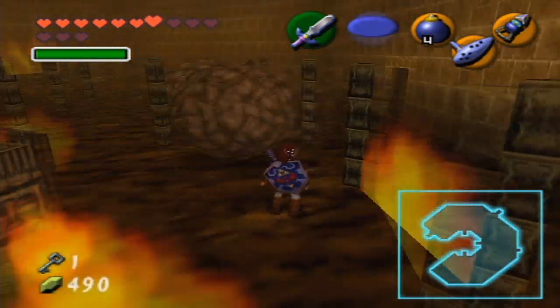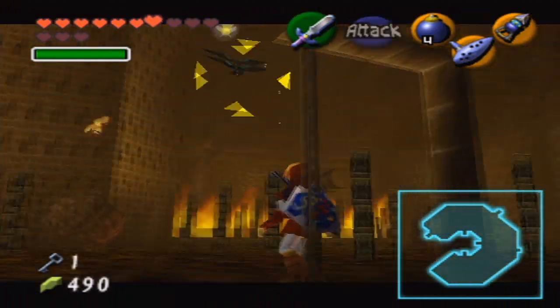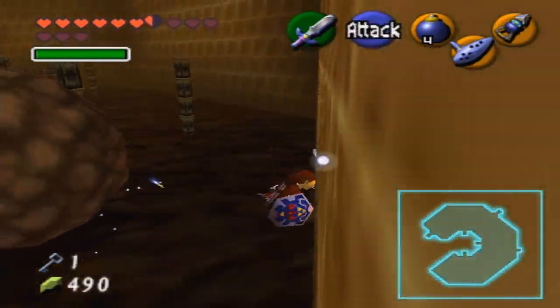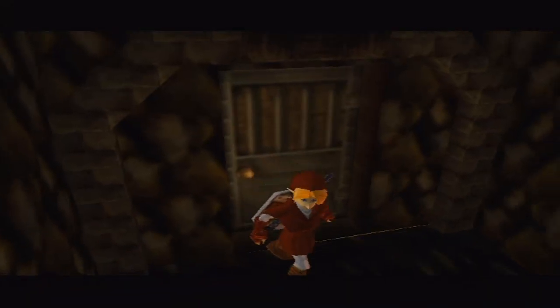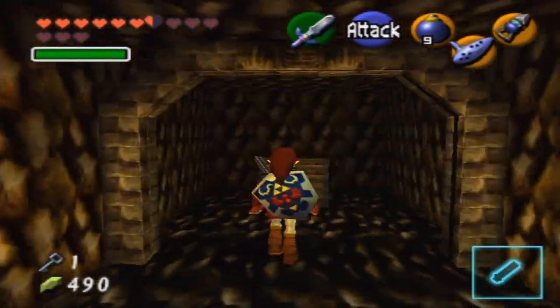As you can see, this room is full of things that can just absolutely destroy you, including Keese apparently. Let's go ahead and take him out. Boulders that roll around, flaming totem poles, and fire that comes up from the walls.